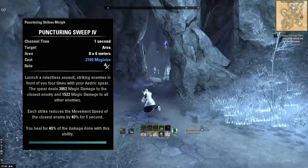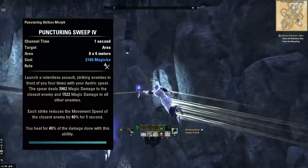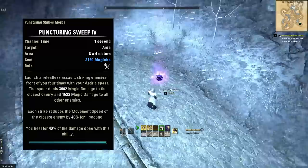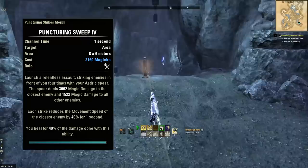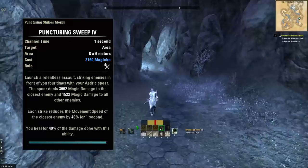The second ability on the front bar is Puncturing Sweeps — the heart and soul of the Magicka Templar. It's an AOE ability that reduces the move speed of the enemy it hits by 40%, it also hits all enemies around that enemy, and 40% of the damage done is returned to you as health. As long as you're using this on your enemies, it's very, very hard — if not almost impossible — for your character to die when properly set up. When you're in the thick of danger, keep on sweeping. This is your spammable, used whenever your dots are ticking and buffs are up.